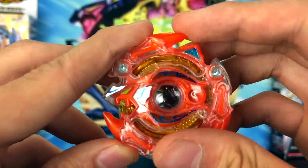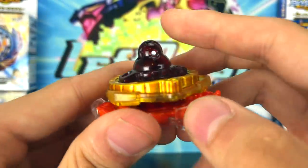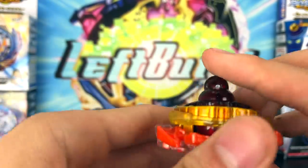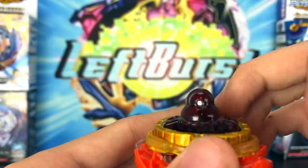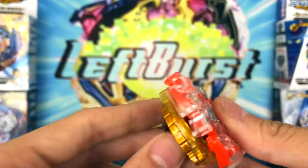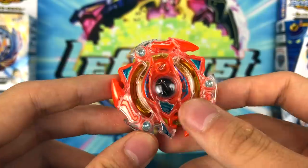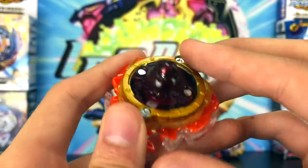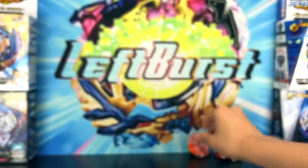It has that awesome orange, that fiery orange, then it has gold and the crimson red. If you know, I'm a sucker for crimson red. Although it has the Liner driver, which is probably my least favorite driver just because it comes on Fafnir, which is a mega oof. But overall this Beyblade — its design saves it. It's not that it's good competitively, I've never spun it, it just looks awesome. That's my number four, just a crazy looking Bey.